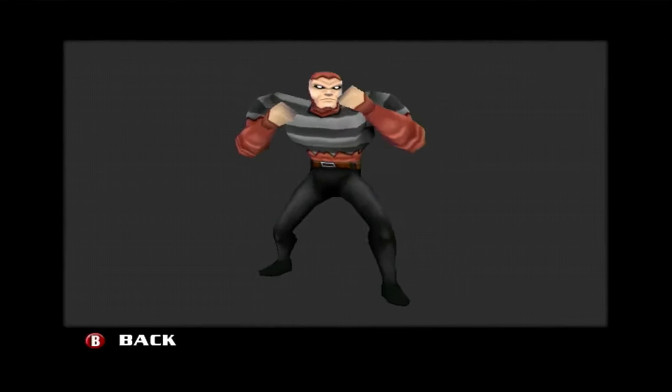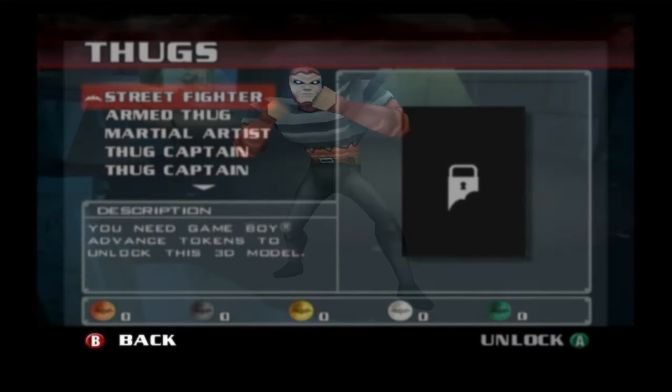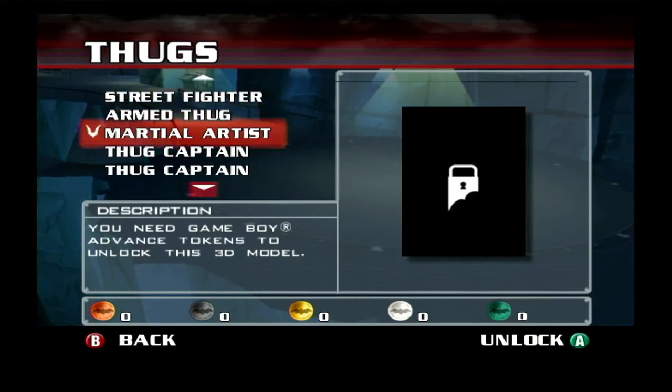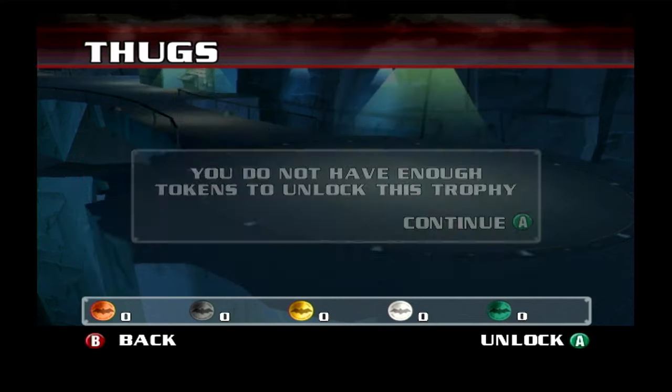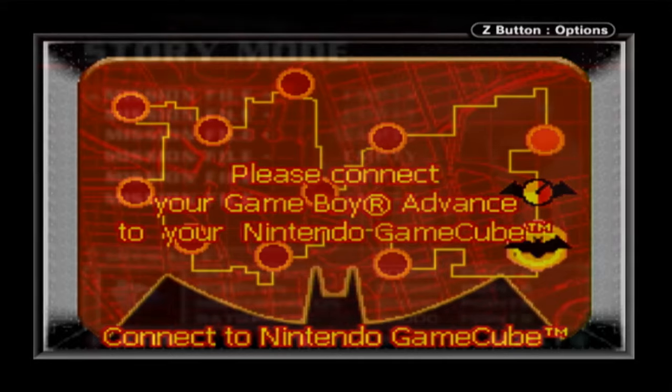To see all of the thugs, you basically need to be at the end of the GBA game, then connect to the cube version. If you connect with only a few stages into the GBA game, only some thugs will be unlocked. In short, there is no entertainment value in going through this hassle.